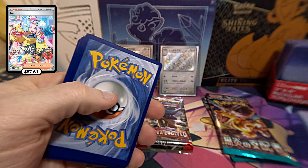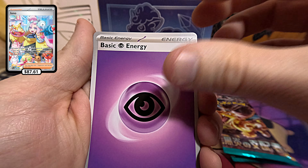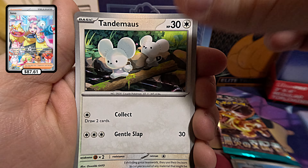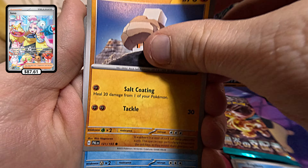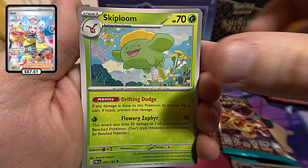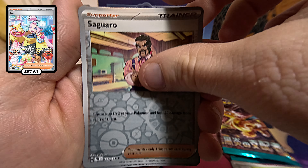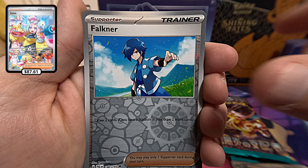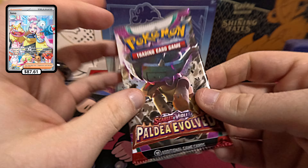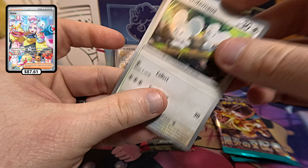Here's your code card. Got the Basic Energy, Frigibax, another Tandemouse — okay, this is a lucky day, put him aside — Knockly, Setaddle, Bombardier, Skiploom, Dindra, Sogaro Reverse Holo, Faulkner Reverse Holo, and the Garganacl. Let me sleeve this Tandemouse before I forget, get him out of the way.